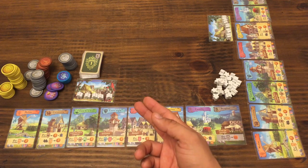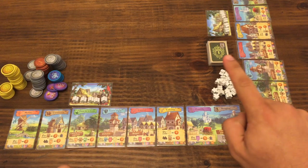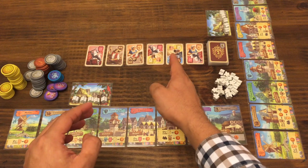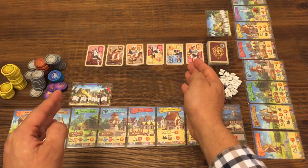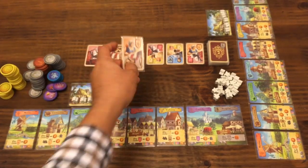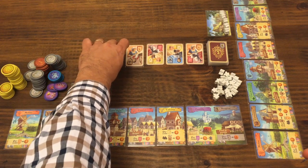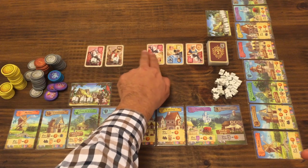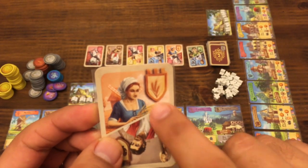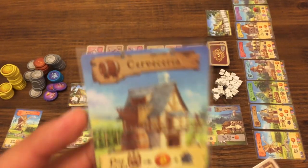El objetivo del juego es generar riqueza a través de los personajes, que iríamos poniendo a trabajar en cada uno de nuestros edificios. Finalmente, el jugador que tenga más dinero sería el ganador. Una vez hecho el setup, se revelan los 6 primeros personajes del mazo. En la mesa siempre deberán haber 6 personajes; cada vez que se retire uno, su espacio será ocupado por el que está más a la derecha, corriendo todas las cartas hacia la izquierda, y se completa con una sexta carta. Para coger una carta de personaje, debes poner un seguidor por cada carta que haya a su izquierda. Cada personaje está relacionado a un edificio por su símbolo.